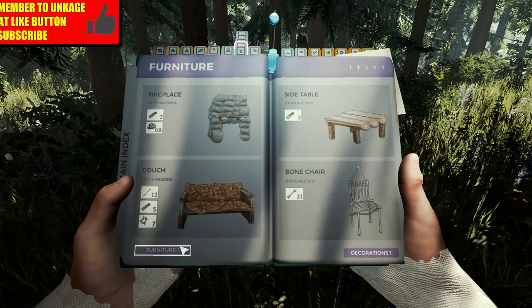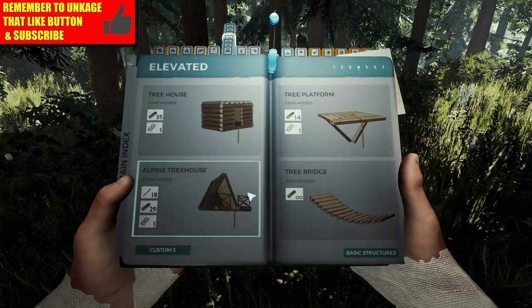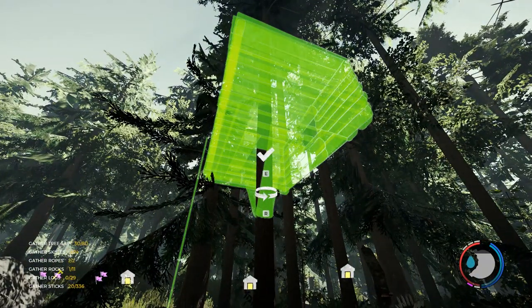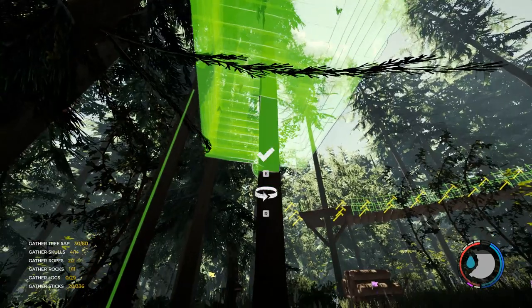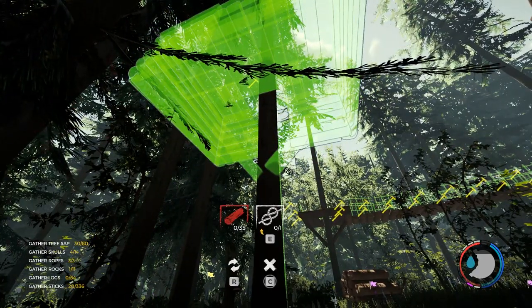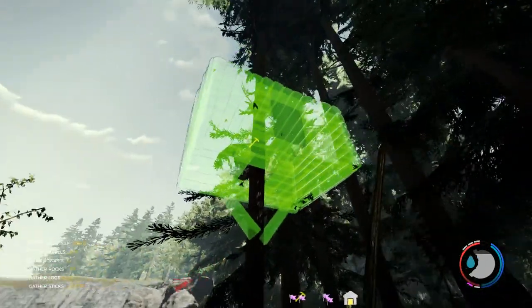I'm going to do it right now so you know exactly what I'm talking about and why this is so awesome. So we're gonna use a regular one, rotate this — I kind of want it facing this way. What you guys are telling me is if I press R, it gets rid of the rope and puts a connection there, right? Is that the case? Holy crap!